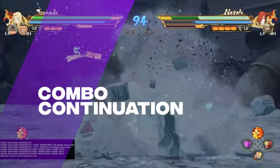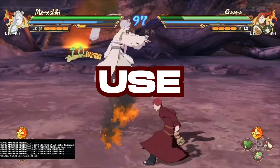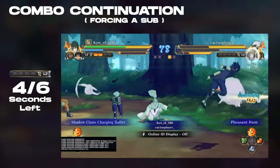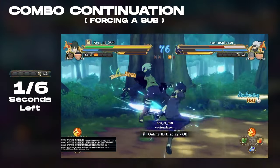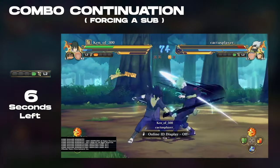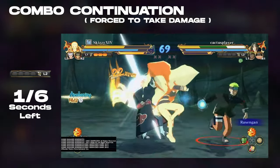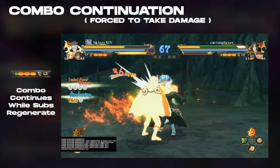Combo continuation. Another way of dealing with your 6-second limit is to use it to your advantage by utilizing combo continuation. Just because the 6 seconds are over doesn't mean you have to drop your combo. Instead, you can opt to continue your combo in an attempt to force your opponent to use the subs that are regenerating. Essentially, you are putting them in a lose-lose situation, forcing them to make the decision to either lose health or lose a sub.